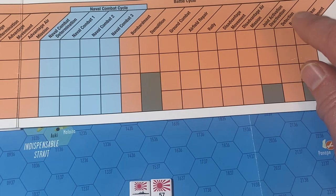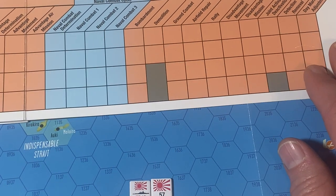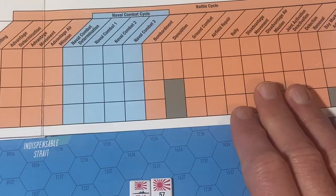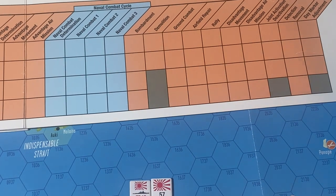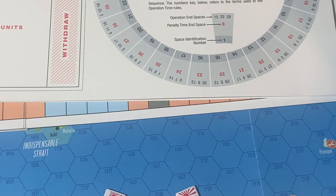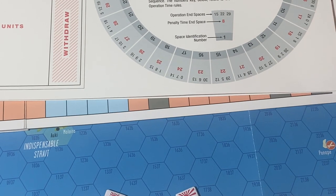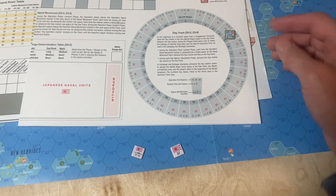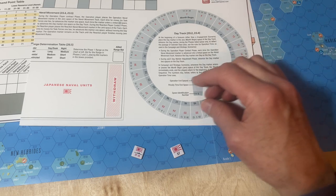Detection removal is a biggie, because now anything that was detected — both in the contact phase and anywhere in the battle cycle — gets flipped back, and you're going to have to search and find those again. Then you adjust the day marker, which is simply this: it's always going to be two days. You just go forward two.